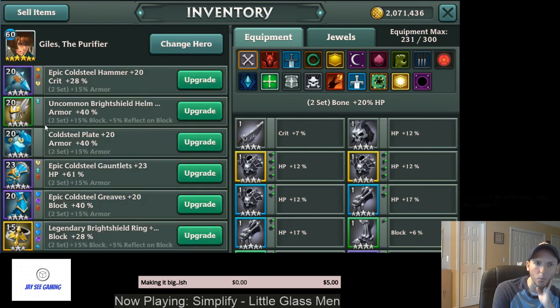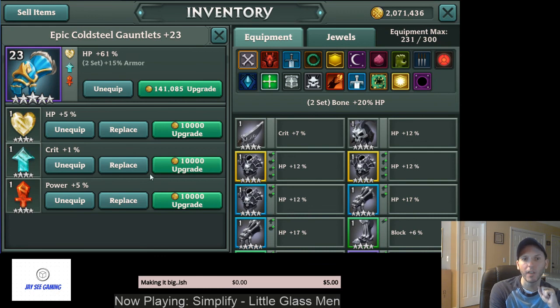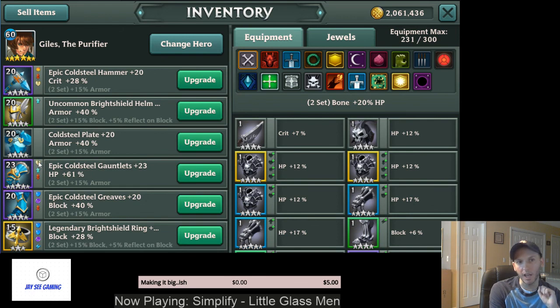Jewels are what give you that extra edge. If you're wondering how to get close to 100% crit when even a six-star crit percent weapon is only about 48% crit, the answer is jewels. As you upgrade them, they give you extra crit. With good jewels, you could get lucky with a legendary glove that has four crit sockets, put four crit gems in it, and get ridiculous amounts of crit from that one piece. That's what you want to look for when farming gear.